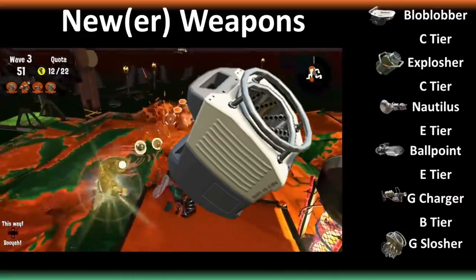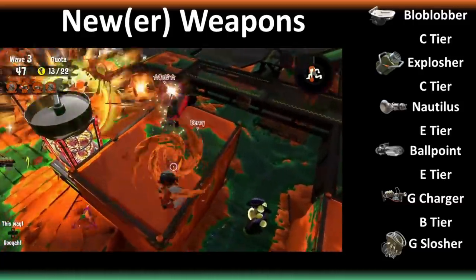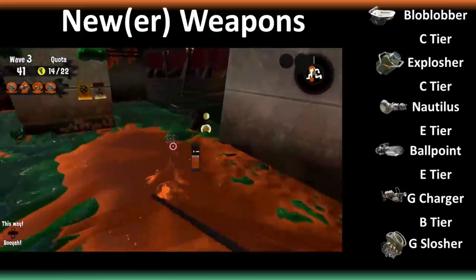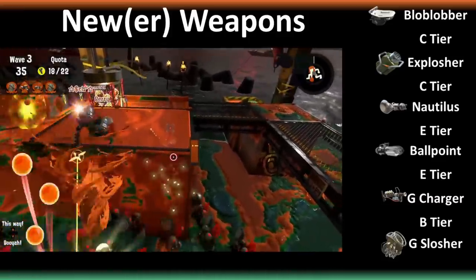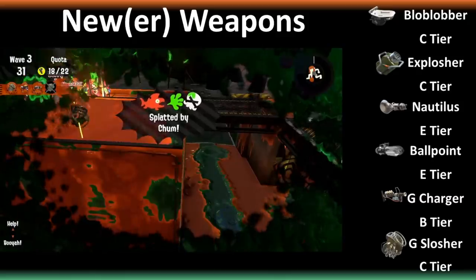Grisco Slosher is not good. It's based off the Sloshing Machine — best weapon in the game — but this is no Sloshing Machine. It has a super slow startup time, lots of end lag, only 4 sloshes per ink tank, and a weird, janky, slow hitbox. The only good thing about it is that it can cut through the armor of some boss salmon, which honestly isn't that useful. So C tier — which is honestly kind of generous.